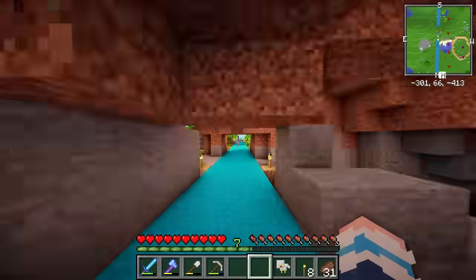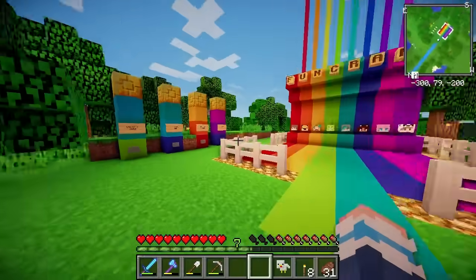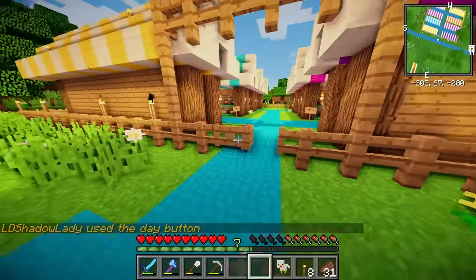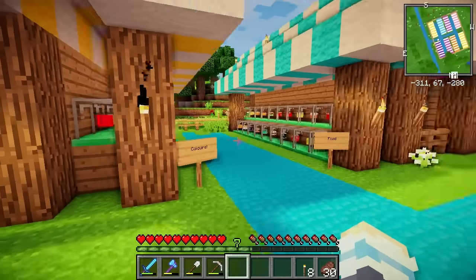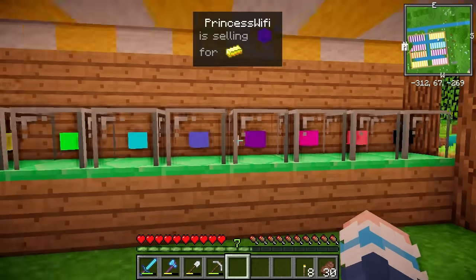Look how crazy this is! This is so convenient! And here we are already! So the main spawn area is just up here, but down here there is a new little market area that I've put in for everybody to use, and this entire market just sells decorative heads!